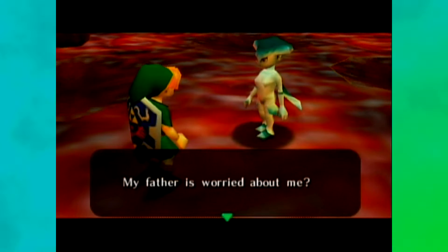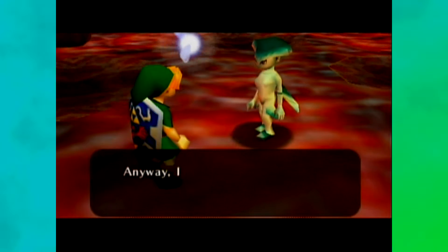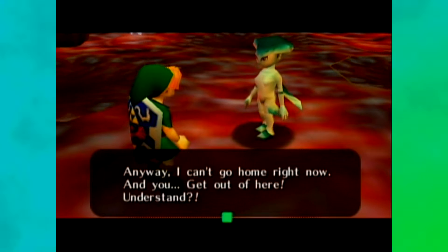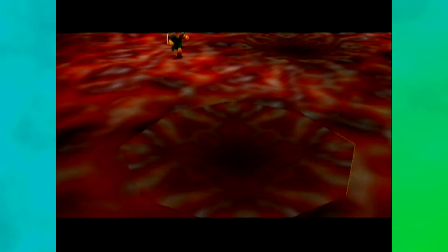My father is worried about me. I don't care — he can rot in hell. Anyway, I can't go home right now, and you need to get out of here, understand? No. And walk away. Okay, bye. Fall down. You some bitch. Dummy.